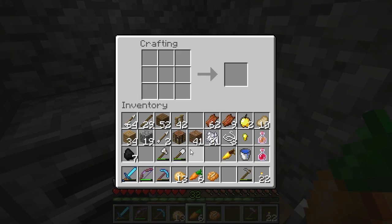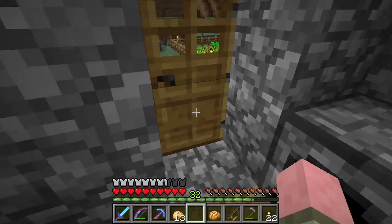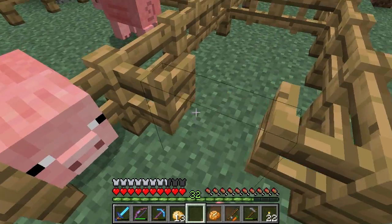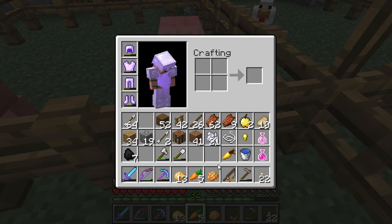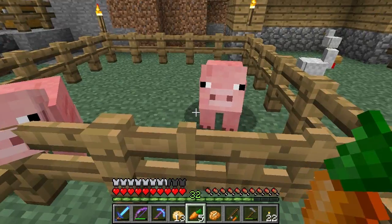There's another thing we can craft here with the carrot. I'm going to make a fishing pole and drop our carrot in here - and now we have a carrot on a stick. Sadly, I do not have a saddle. If I had a saddle, I could show you something really cool, but I don't, so I can't. Therefore, I won't, but I really wish I did.